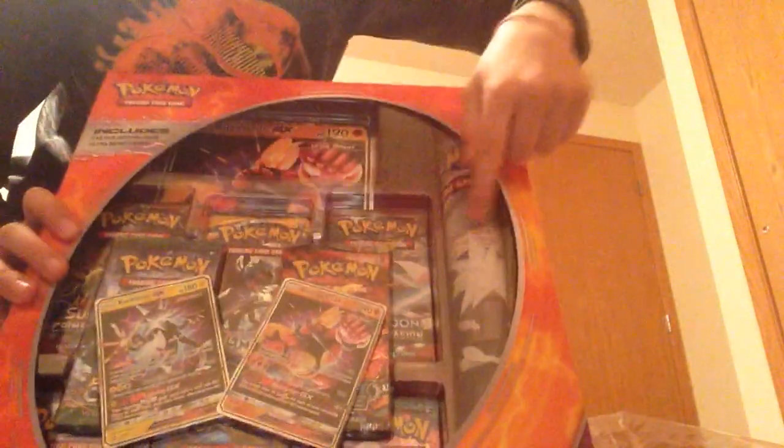This is actually a really nice box. I don't want to open this box because it's so nice. What if we just opened it tomorrow? So these are the two promos. I'm going to get the promos, and I got the coin. It gets the jumbo and the coin. You take it from the back. So these are the two promos: Buzzwole and Kartana. And this is the play mat.